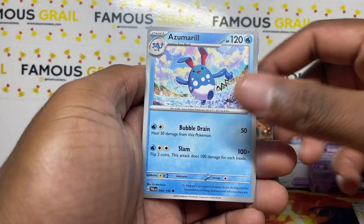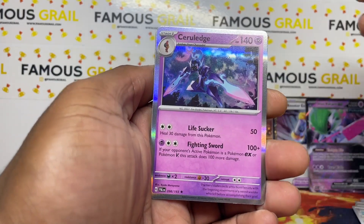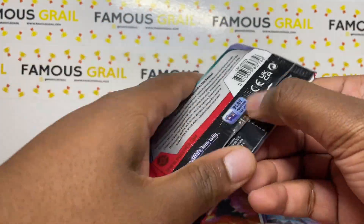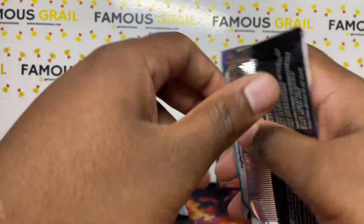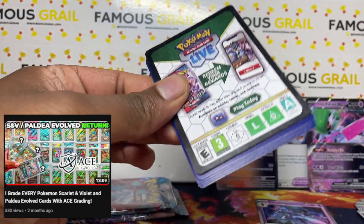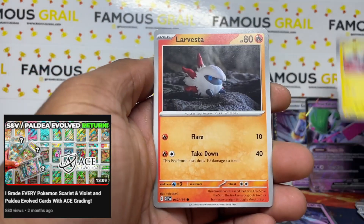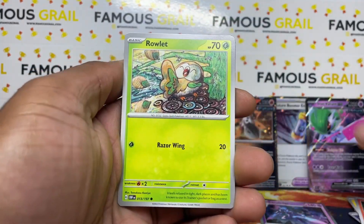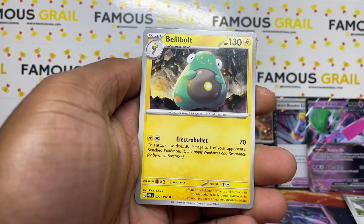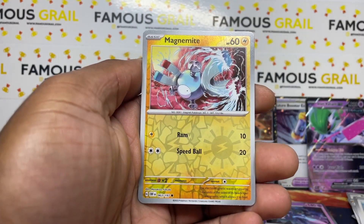It's already almost December, almost Christmas again. I still remember last Christmas - it just feels like it was yesterday. We got a holo rare in that pack. If you want to see what cool cards are in Paldea Evolved and Scarlet Violet base, I did an ace return video with all my favorite cards from those sets. I have a chase card in every single set which keeps the fun going for me.